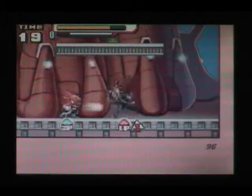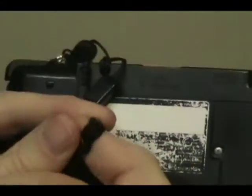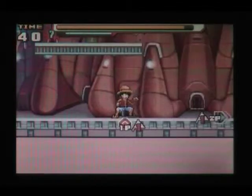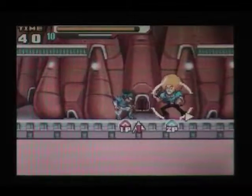Here are the controls: the B button is a light attack, Y is a strong attack, X executes a character's special attack, and A is jump. You can modify attacks by pushing a direction and pressing one of those three buttons. The left and right buttons act as your guard — you can also guard by pushing down. Most importantly, while pushing all these buttons you're still touching the touchscreen, using your thumb to touch certain characters for power moves, healing specials, or power-up maneuvers, as well as destroying the edges of the battlefield.